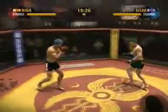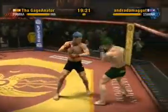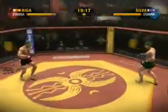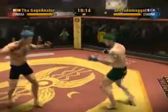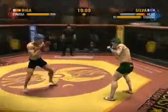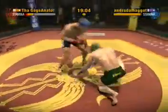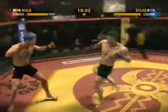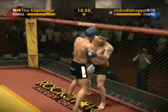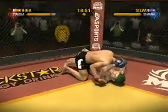Good hips, good position — he's not going down. There's a textbook sprawl as he defends the takedown attempt beautifully. He moves quickly to slip the punch; looks like he's going to engage in the sprawl and brawl tactics. They are jockeying for position — thunderous slam takedown!